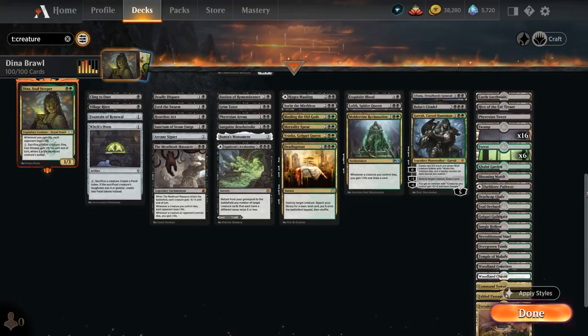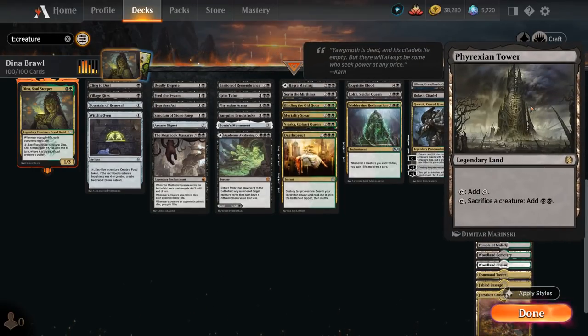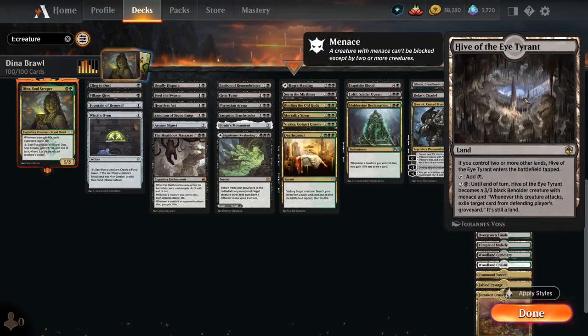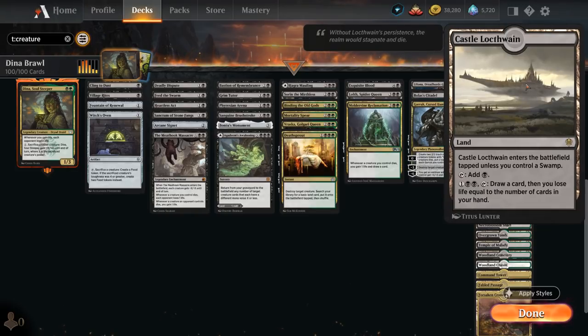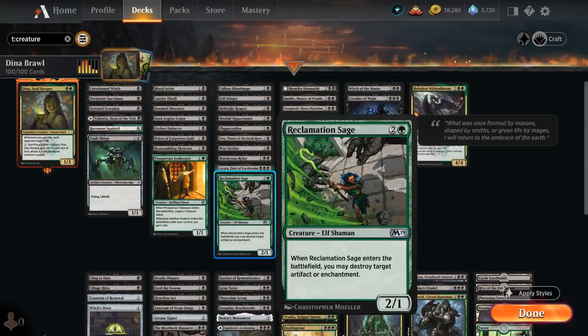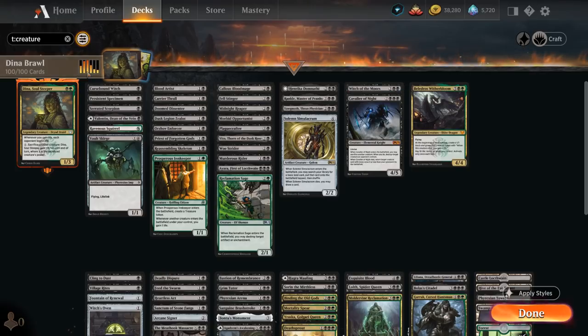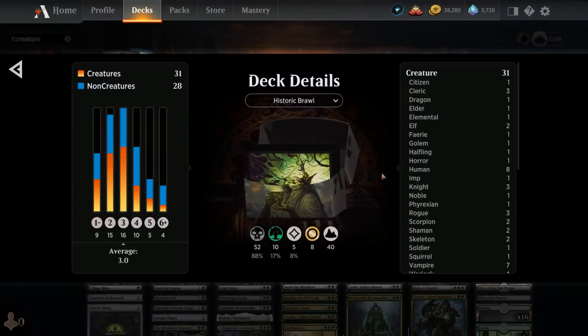Our mana base has no real need for snow lands, but we do have utility lands: Phyrexian Tower can sacrifice a creature to add 2 mana — a powerful way of ramping — plus Hive as a creature land, Castle as a nice card draw engine, and then a ton of mana fixing to make sure we can cast cards like Ayara on curve while still having enough green mana for our other spells. So that's our deck — now let's jump into some games and see how it does.